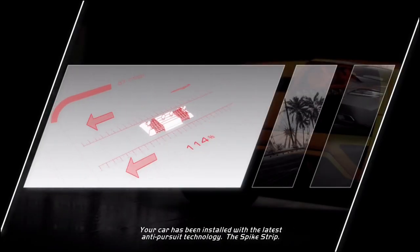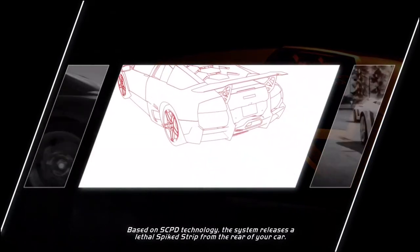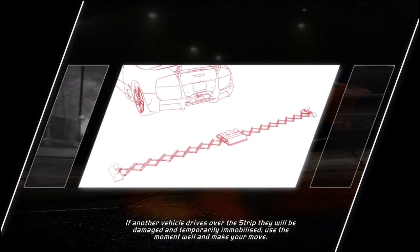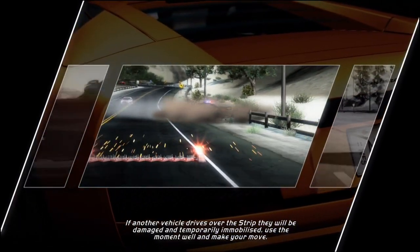Your car has been installed with the latest anti-pursuit technology: the spike strip. Based on SCPD technology, the system releases a lethal spiked strip from the rear of your car. If another vehicle drives over the strip, they will be damaged and temporarily immobilized. Use the moment well and make your move.